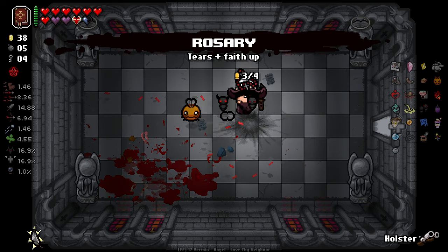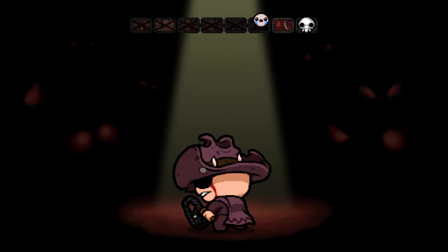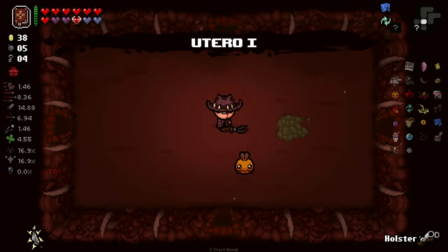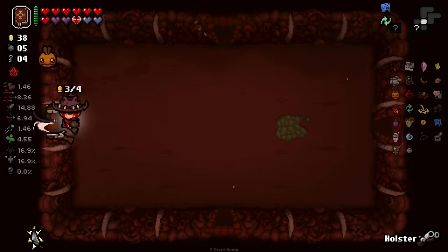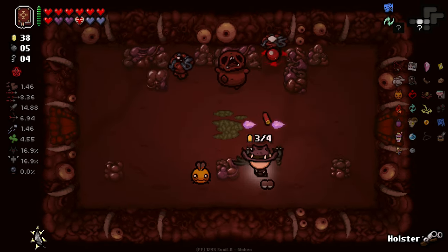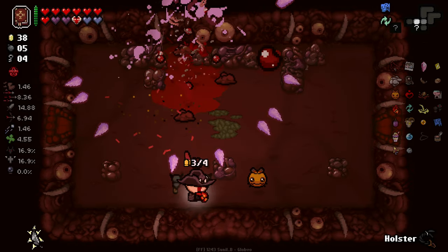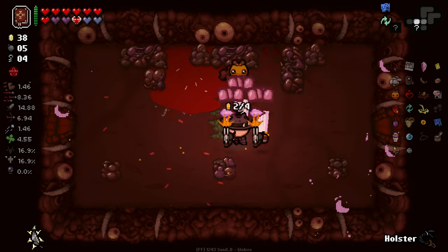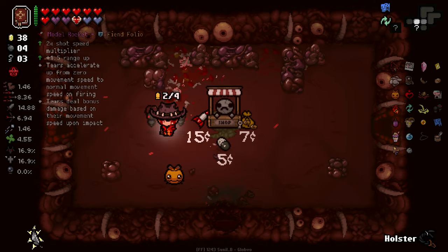The Rosary — why the hell not? Crystal Shard's a cool item. The last time it showed up I couldn't take it because it was in the Doctor's Feetage run — it kind of broke everything. Honestly, Ipecac I wasn't that interested in because it massively lowered my fire rate and changed my damage. I've got an interesting run going on right now, I don't want that.